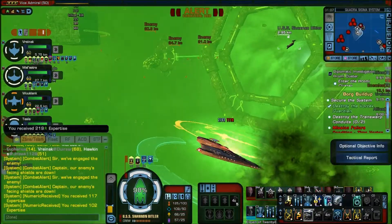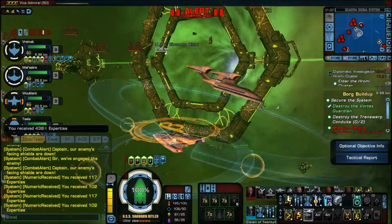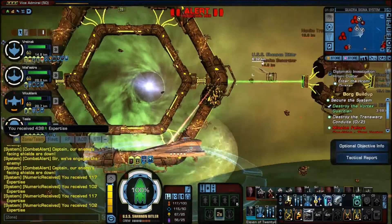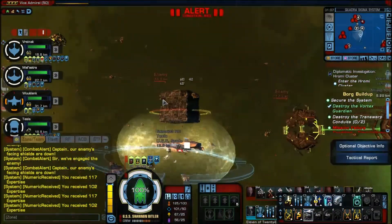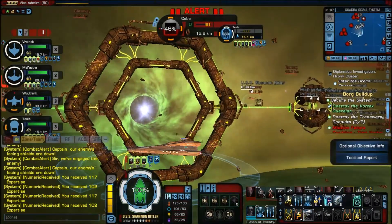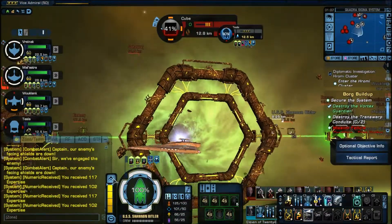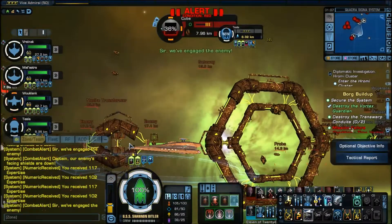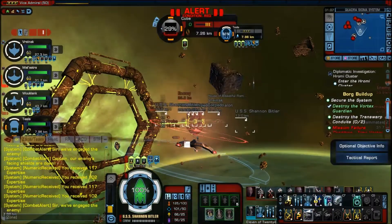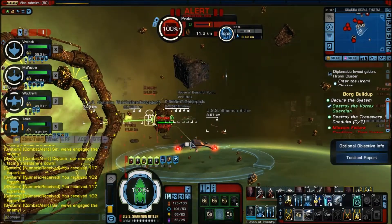Now the optional objective in this one has two parts. You automatically fail the optional if one of the probes reaches the transdimensional spinny thing in the center — not the gateways, the transdimensional conduit in the center. You will also fail if there is a countdown timer that runs out before you have both gateways destroyed. So speed is key, and that's why you split up into two groups on both the left and right sides.